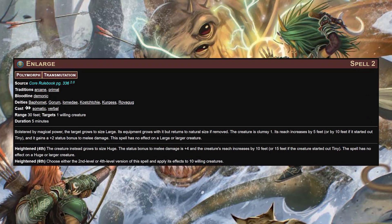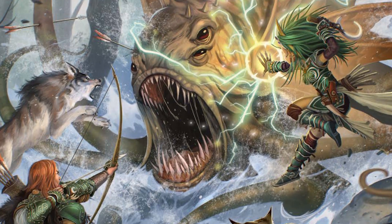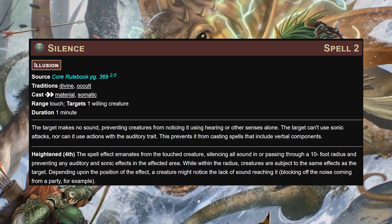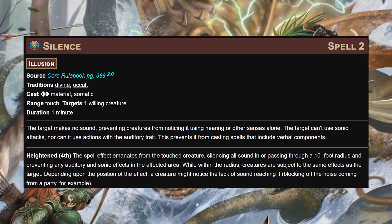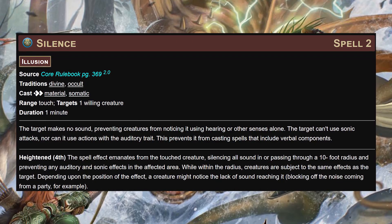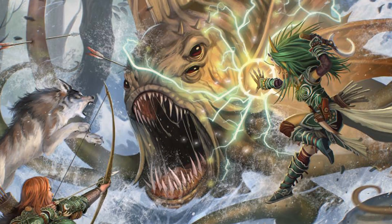It will also be very helpful if we can get a friend to cast enlarge on us - at level 4 this makes us huge, helping us grapple the biggest things in the game. If we have a friend with divine or occult magic, silence once heightened to fourth level emanates in a 10-foot radius out from us for a minute - huge if there are multiple bad people we need to strangle or we don't want them calling for reinforcements. We have touch telepathy, so this doesn't stop our ability to communicate with our party, but it probably stops our victims from communicating with each other.